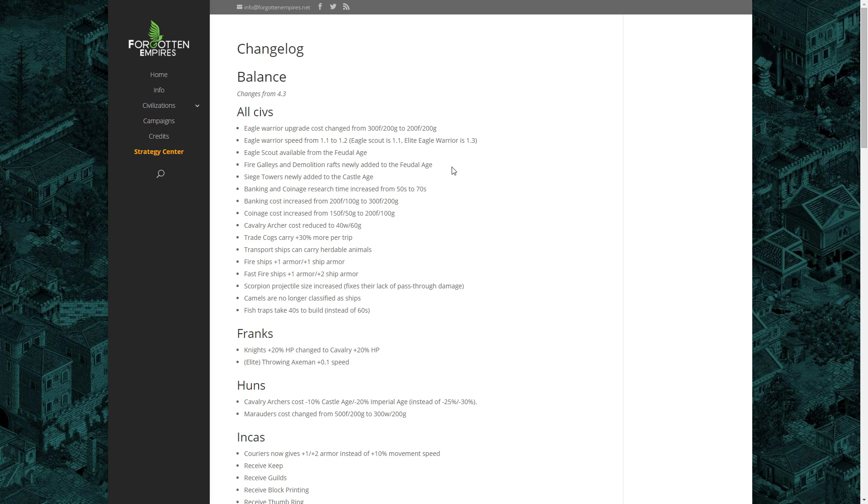Camels are no longer classified as ships. This is a strange one because the reason camels were bad at raiding before is because they were classed as ships, meaning TCs, towers, and castles did additional damage versus them. This is going to make camels better at raiding and a little more tanky underneath town center fire. It might not seem like a big deal, but it actually is — it's going to make camels much stronger.